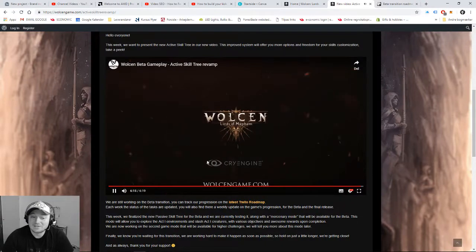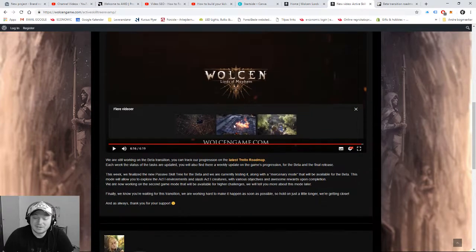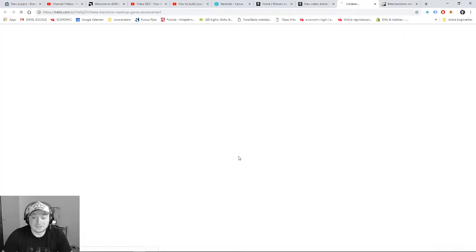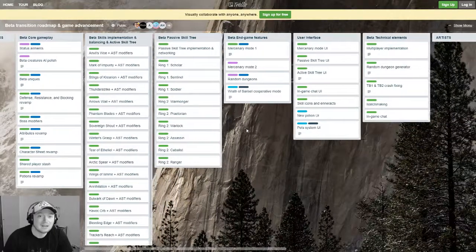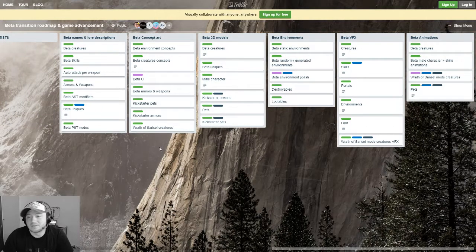That's pretty cool. So what I just saw here is very, very nice. I think the changes coming from alpha to beta are great. I must say they have changed a lot of the names on the skills, which I think is great. And if you take a look here on the Trello roadmap, they are updating this map every week, so everyone that has purchased the game on Steam can now follow the progression they are making every week. I think that's very cool.